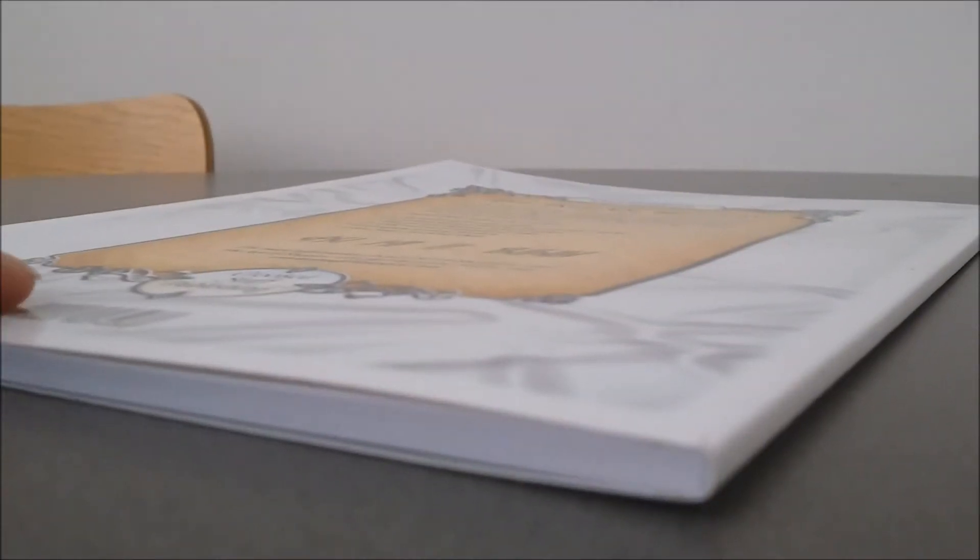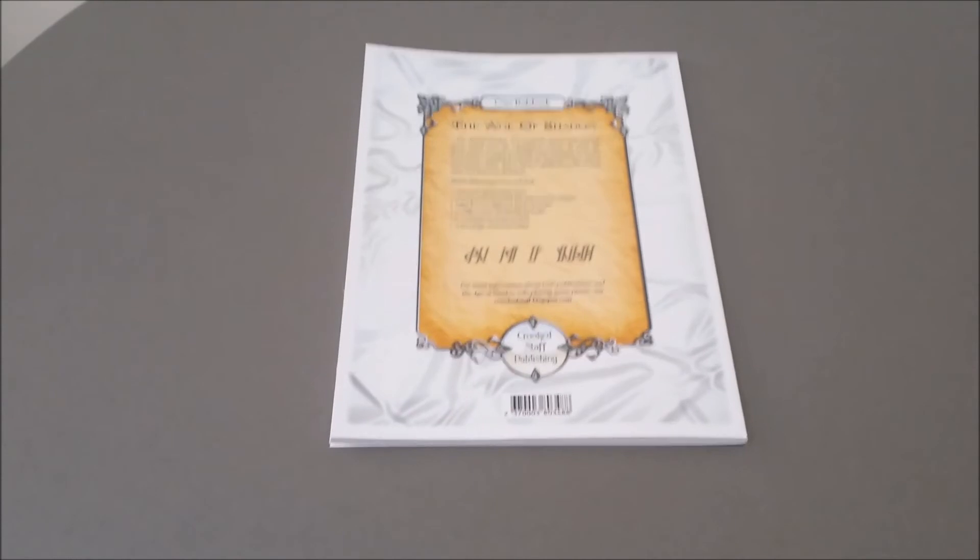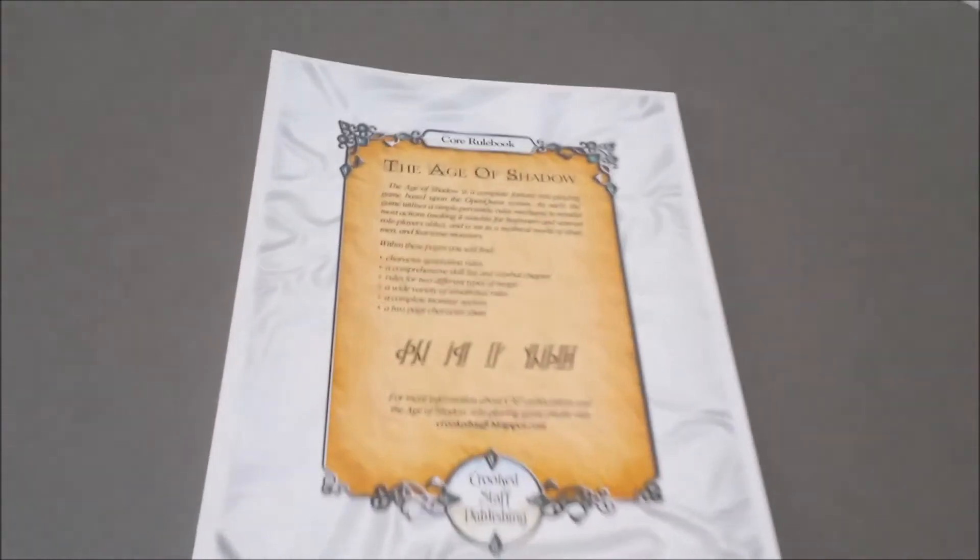The Age of Shadows is based on OpenQuest, and the book wants to stay open as well. The product line for the Age of Shadows consists of this thin rulebook, a campaign guide, and a booklet of adventures.